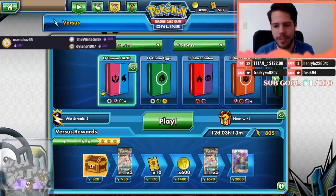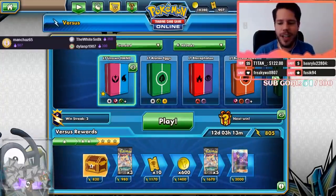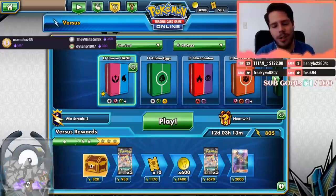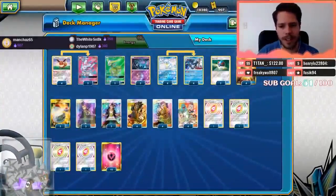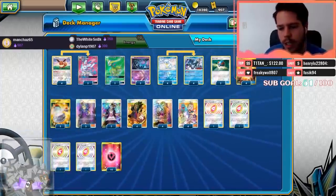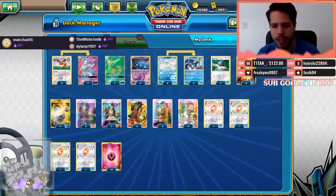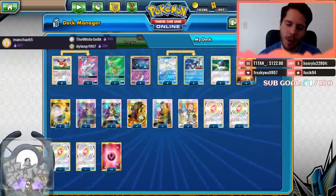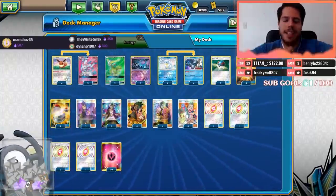That will be all for today — I have an early day of streaming. But if you guys want to try it out and troll other people on the ladder with the Unknown Hand deck, you can definitely try it out. This is a list I played a little differently from the Japanese list that did well — I feel like Guzma ended up being pretty clutch. We went three-and-two overall with this deck — not bad. Thank you guys so much for watching, don't forget to leave a like if you're on YouTube.